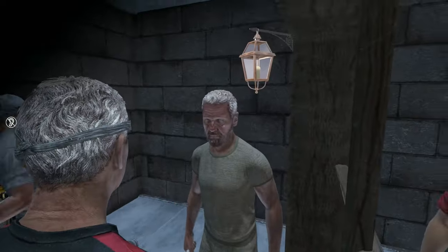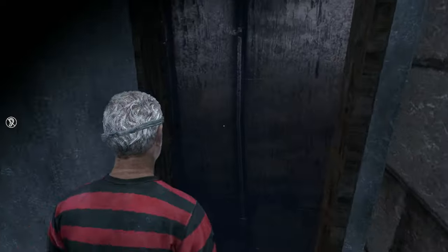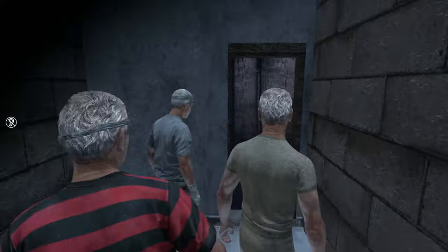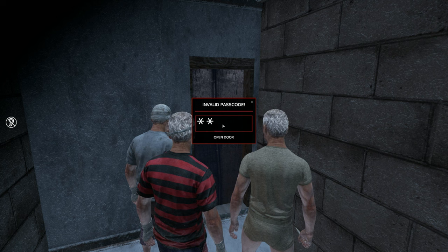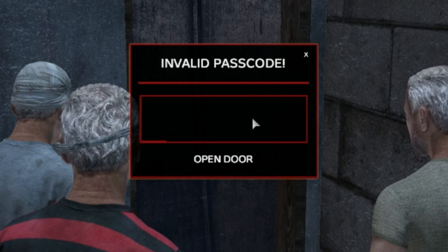So the code in the wrong order is 7912. I don't even know where to put the code in. It should come up - press F to open door or unlock. One, nine, seven, two. The number is 7912, but they're in different orders. This could take a while. Originally I was going to do six numbers and I thought that was too many. It just calls me invalid all the time.